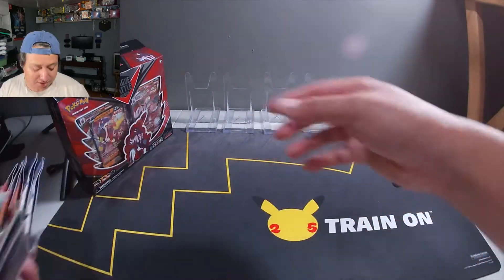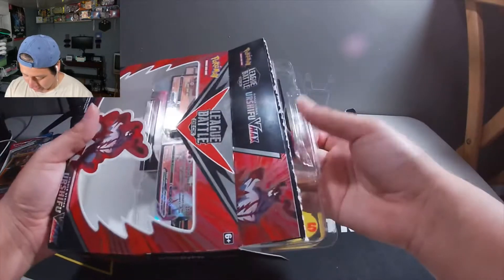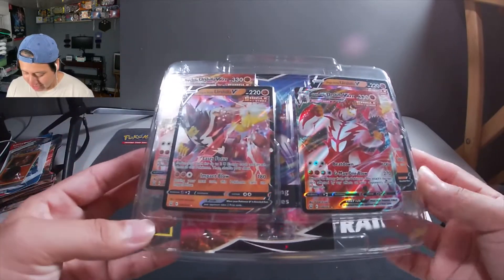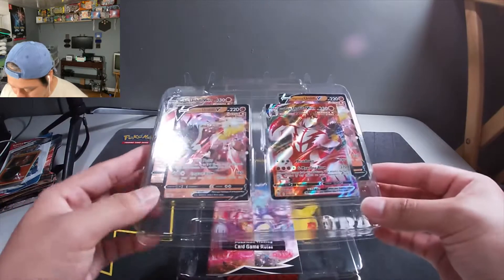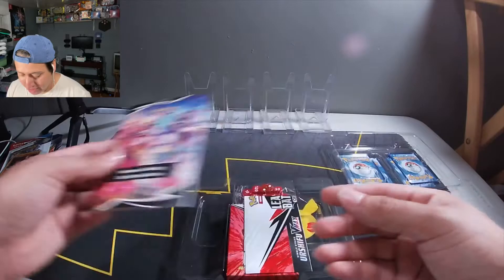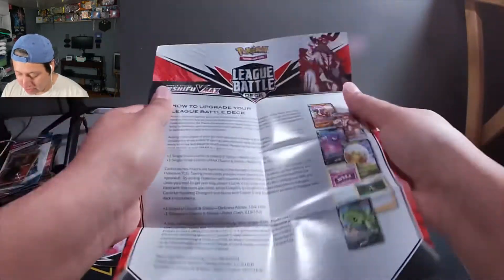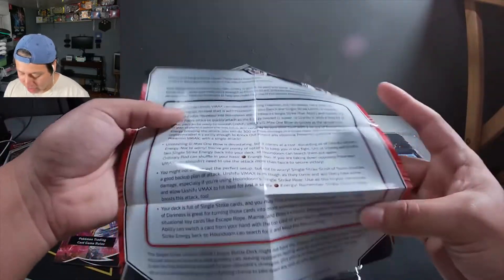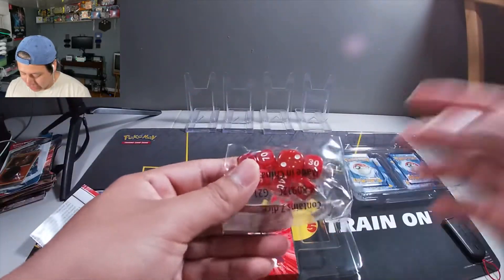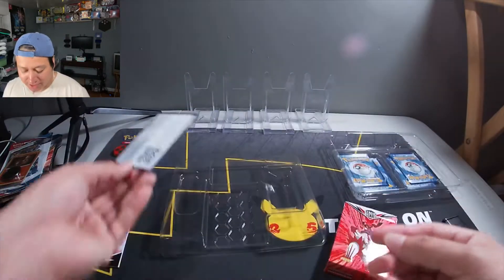So let's start with the Urshifu deck. Let's go ahead and open it up and see what it comes with. It has Urshifu V and VMAX. Go ahead and pop that open - it comes with a booklet, a little pamphlet on how to upgrade and use your battle deck. That's pretty cool. Some dice and some status coins. And then there's the code card right there.